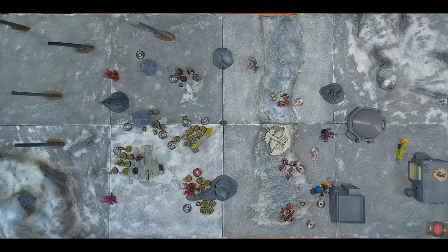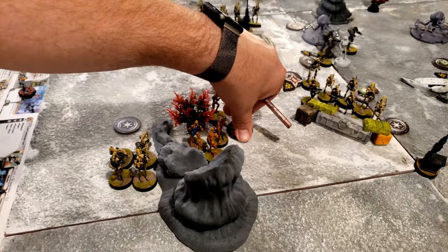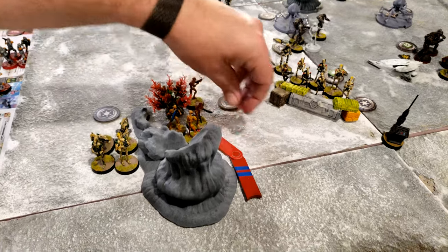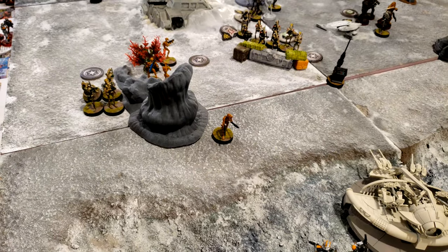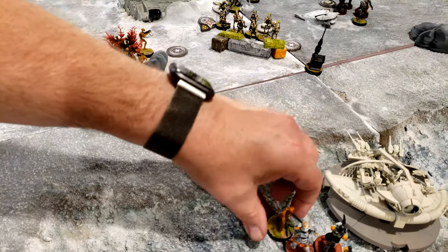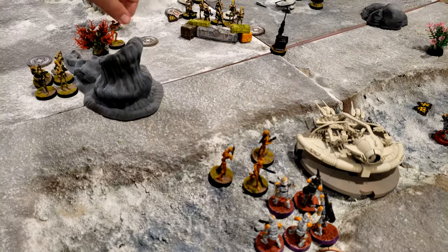The BX droids are going to make the charge — moving once, then again to see if they can reach. They come up just millimeters short but they've got to do it eventually.